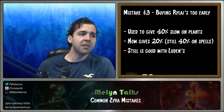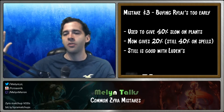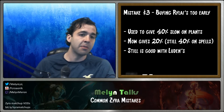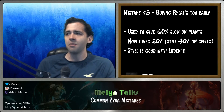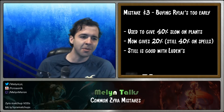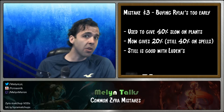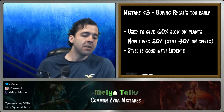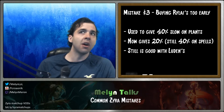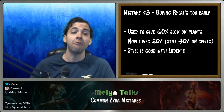With 40% slow we could use only Q plants instead of E plants, effectively giving much longer range on our slows. But 20% is basically useless for plants. It's still good with your ultimate and with Luden's Echo, because Luden's Echo procs spell and item effects — it procs Liandry's and counts as AOE damage for Rylai's. So if you have Luden's, you can get Rylai's and have 40% slow on plant attacks, which is very good.